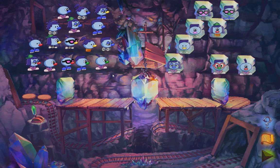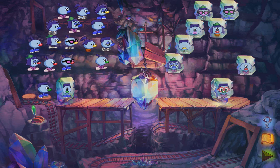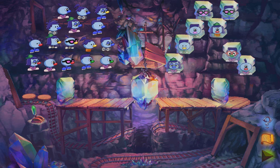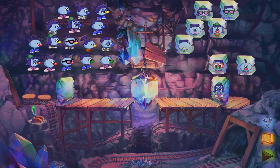Easy peasy. Later levels start putting in more panes of glass that will change the reflection of whoever you put on here. So it's a little bit more thinking. Do they go anywhere on here? No. Well, you match.